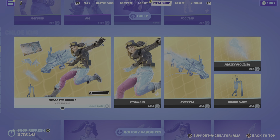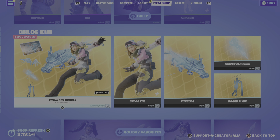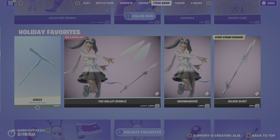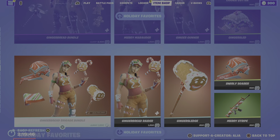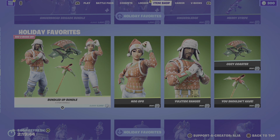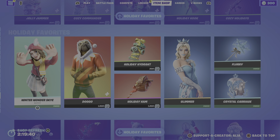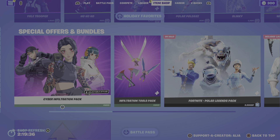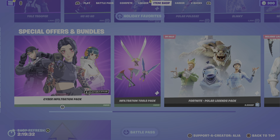Moving on to the bottom half — as you guys remember from the last item shop I did, we have the return of the Icon Series Chloe Kim. We also have the return of the Holiday Favorites with some really really cool items. If you guys didn't get any of the winter skins, now is your time to grab some of them — I think the majority are in here.